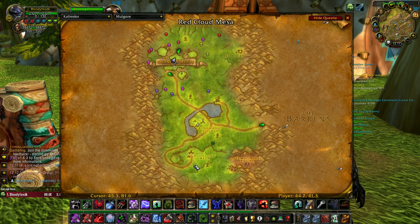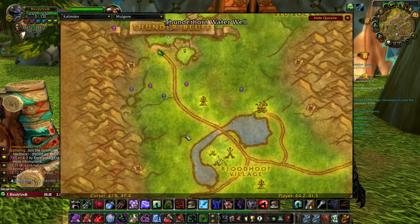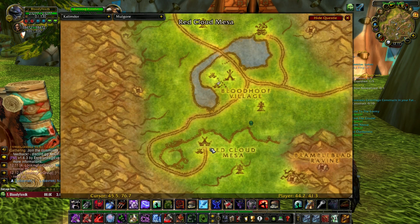You can start here in Red Cloud Mesa, then go to Bloodhoof Village, after that go to Thunderbluff. The first quest will give you 75 reputation, then 150, then 250. On average you will get about 200 reputation per quest in Moogor.